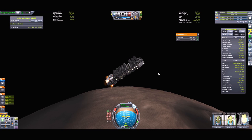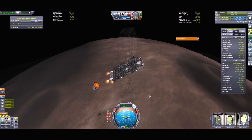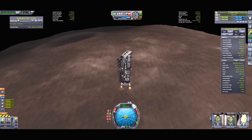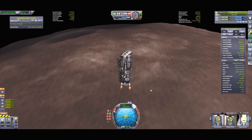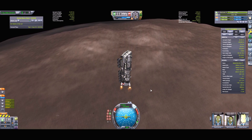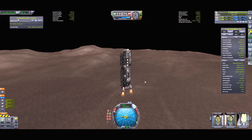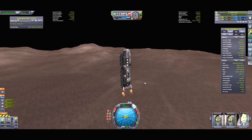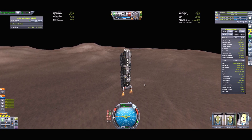Landing on Moho is very similar to landing on the Mun. However, the amount of fuel required to land on Moho is a bit more. To put it in perspective, Moho's surface gravity is about 170% that of the Mun's and almost one third of Kerbin's gravity. Now, if you look on the screen, we're coming in close to the surface — I'm about to finally put this thing on the planet.